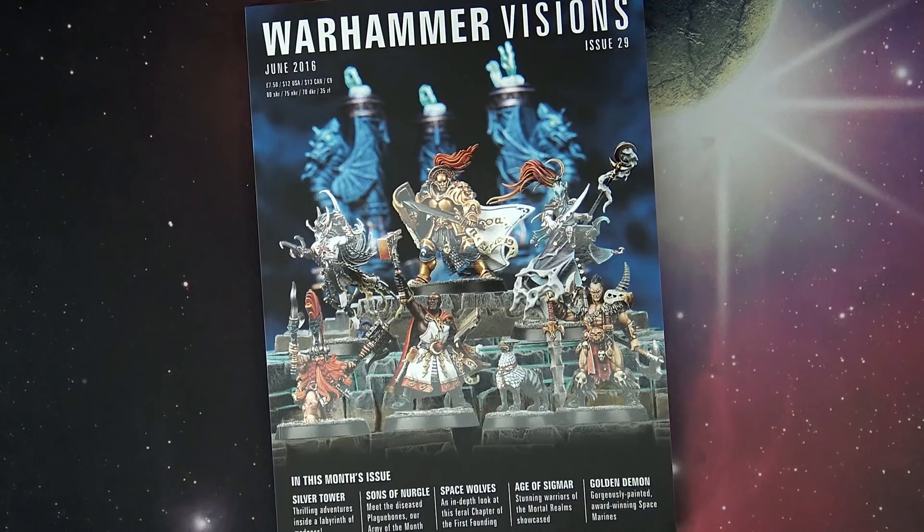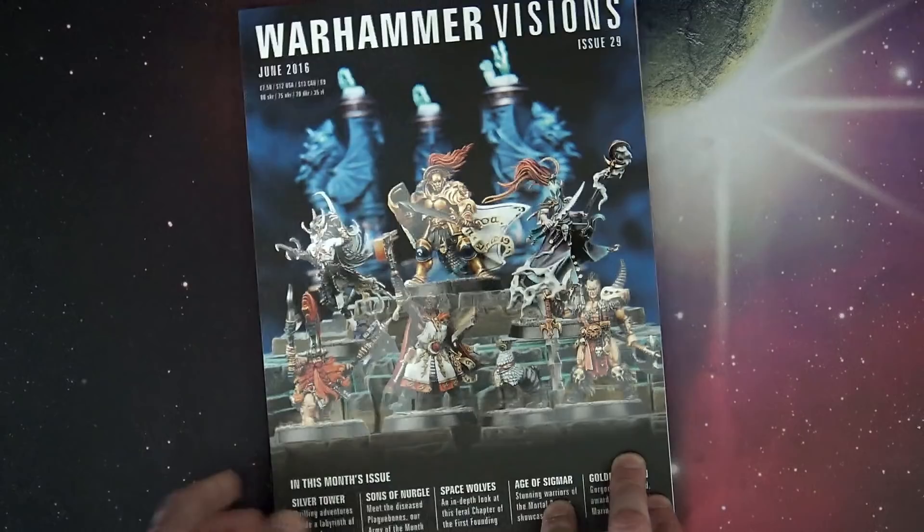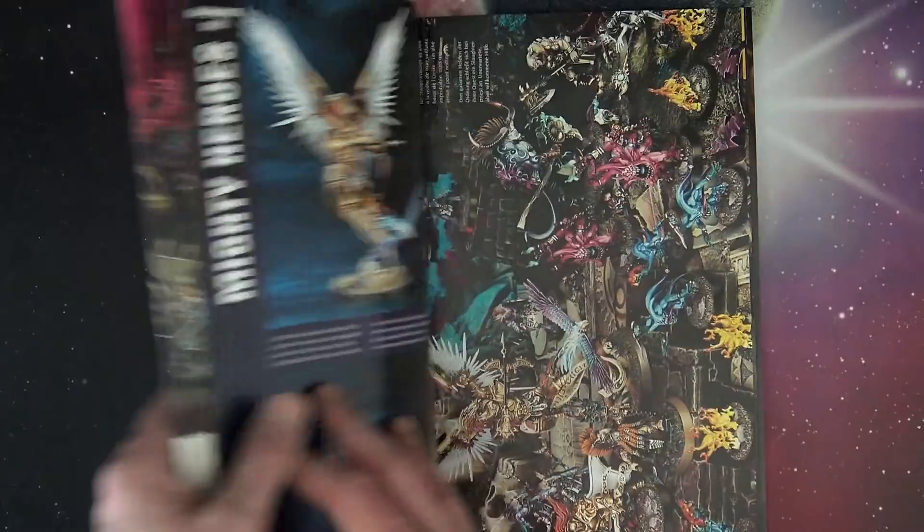This week I also got Warhammer Visions. This is the once-a-month deal — it's on issue 29, so it's been out for at least two years. I think it transitioned in February of two years ago when they first started going to the one-week format with the normal White Dwarf. The Warhammer Visions is a great book — it's a coffee-table-sized kind of book that comes out once a month. I'm actually surprised I haven't picked it up before, but I picked it up because I was flipping through it and there are some really great features in here.